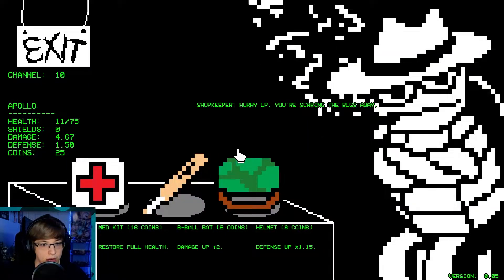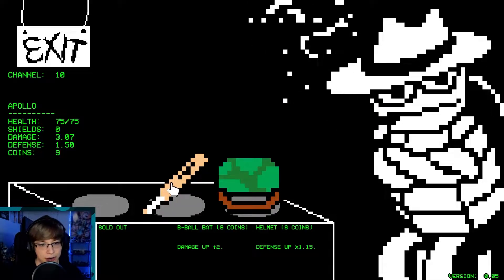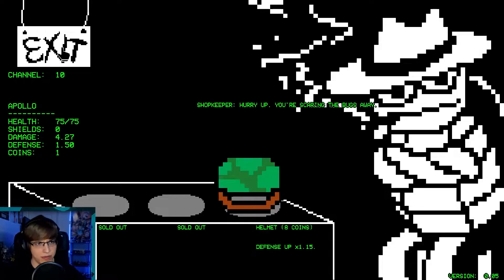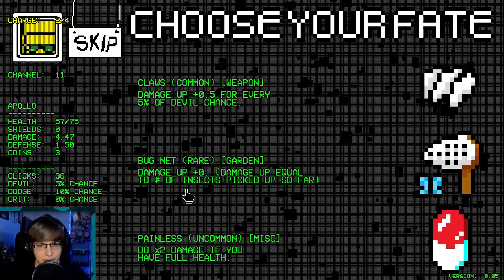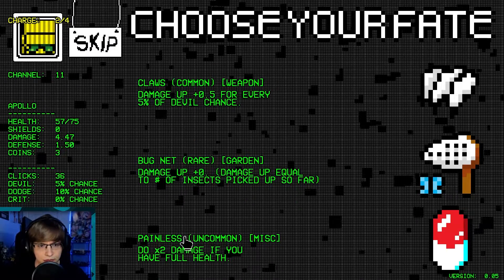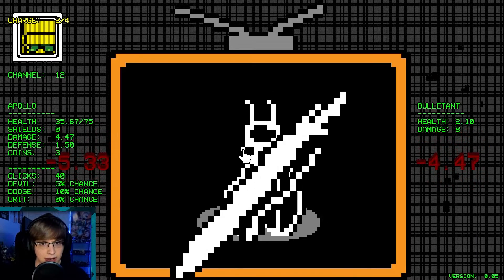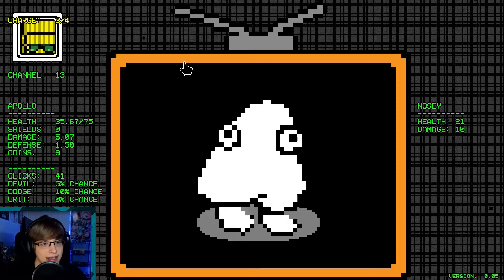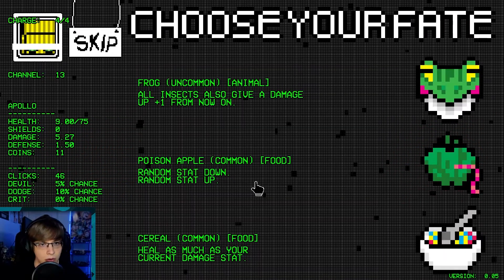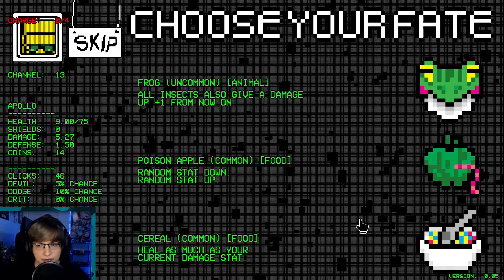I guess b-ball bats are more effective. I do need to go to full health though — so I'm going to lose some damage there. Damage up times two, or plus two — yeah, we got the thing, b-ball bats are more powerful! Damage up — I don't like any of these. I guess the full health one in case we somehow get a build. Money — that gives us the damage here. We're about to die again.